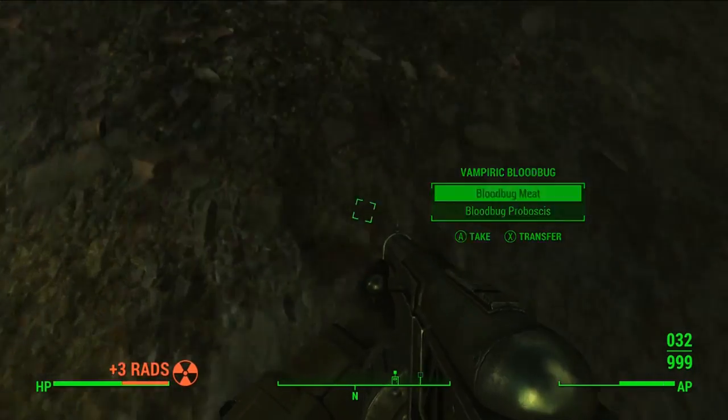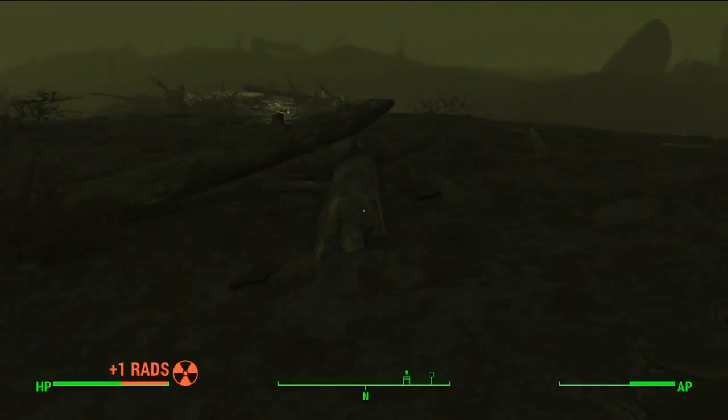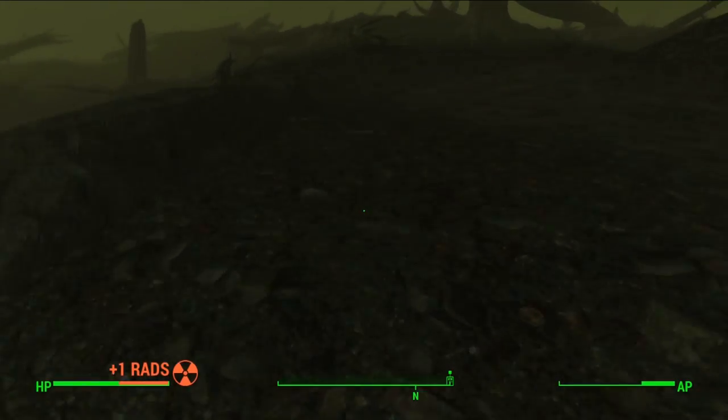The next perk that you want is Moving Target, which allows you to actually sprint at a 50% reduction in AP. The way that you move when you're over-encumbered counts as sprinting, so you're going to be using less AP when doing that, which is very important.